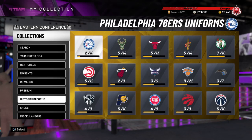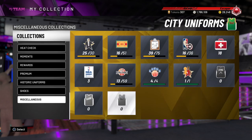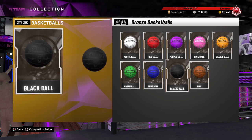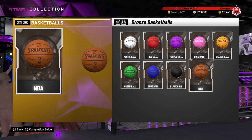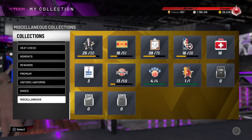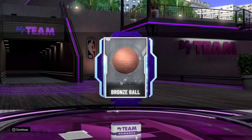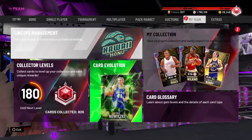I also recommend picking up some jerseys and basketballs. I just finished the basketball collection — the most expensive one I had to get was the black ball at 150 MT, and everything else was around 700, so it really isn't expensive at all. You can lock them in to get the bronze ball, then go over to the pack market and boom — you have another free card. I bought all of those, finished the collection, and got a diamond card that's moving me up in my collector level. I'm only 180 away.